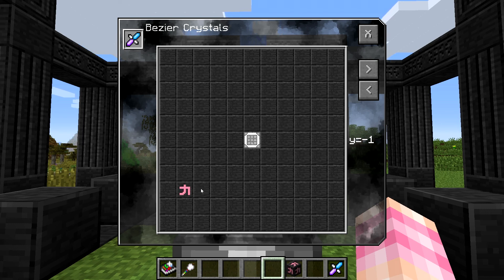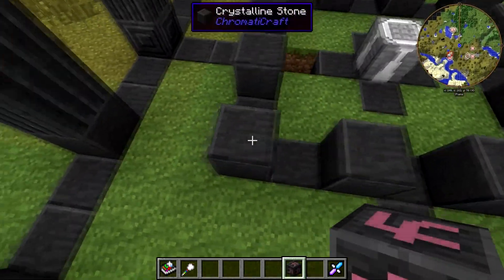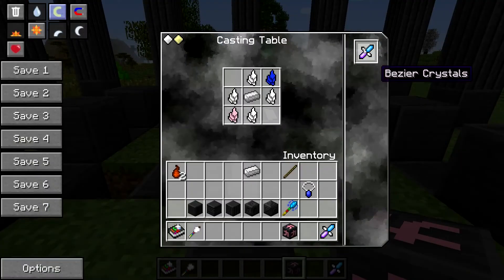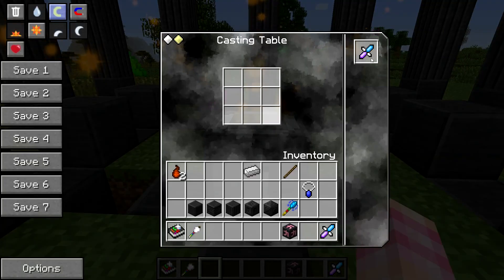Three blocks diagonally down to the left, and then one block to the left of that — we need to place the risova. One, two, three, and then one over. Place the risova right there. There we go, Bezier Crystals. We'll whack this. I already had one, but whatever.